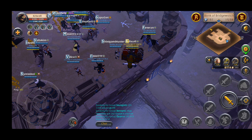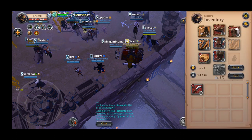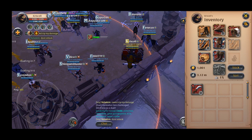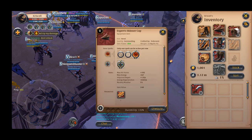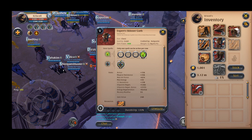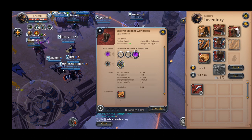So now without further ado, let's take a look at the gear I'll be using for this run. I'll be using tier 5 gathering gear. You can take a look at them individually. I'm using the expert skinning cap with the active skill as well as the passive skill enabled, the armor as well with the passive and active, and the worker boots.